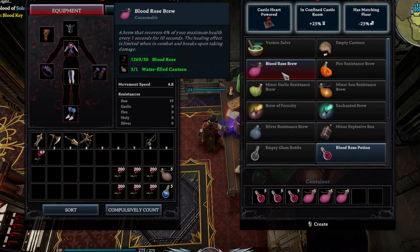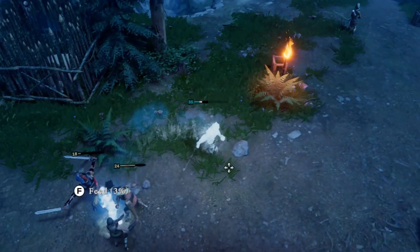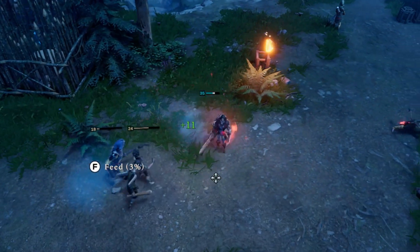Bring the roses to the alchemy table to make healing brews and potions. Healing potions greatly increase your chance of survival against bosses, enemies, and players.